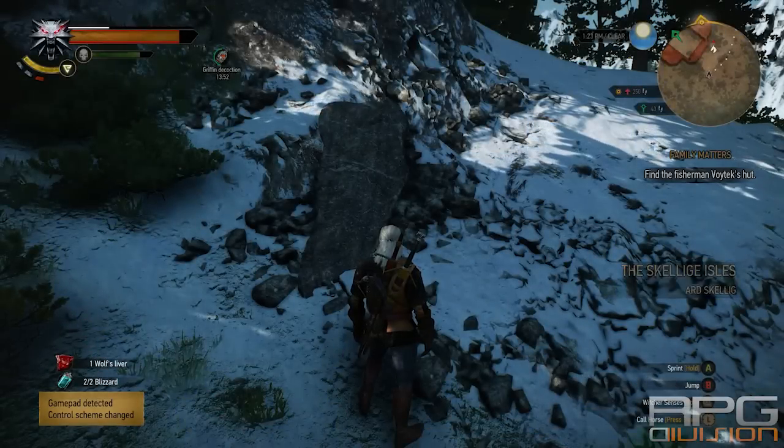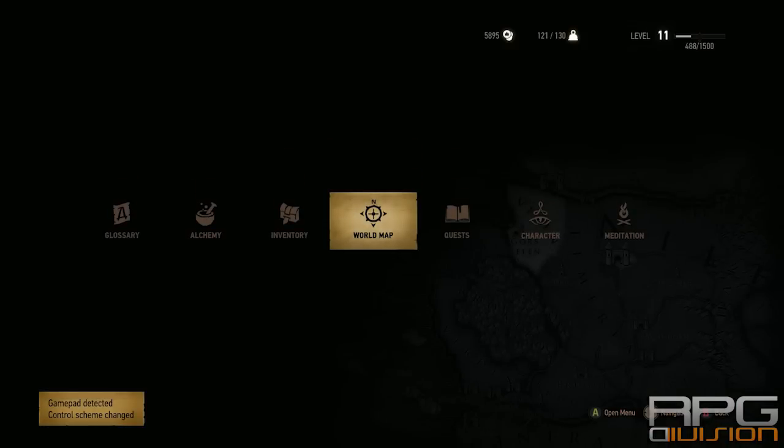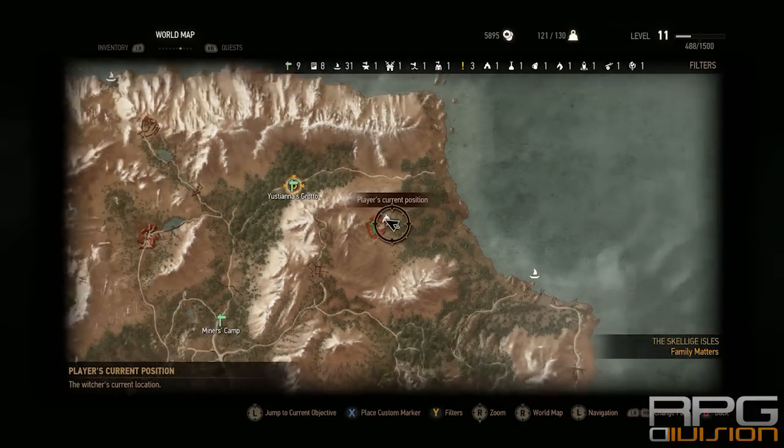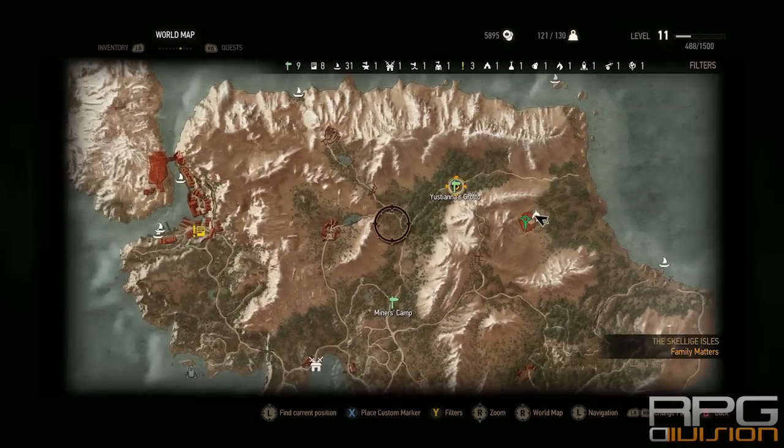Hey guys, welcome back to RPG Division. In this video I'll show you where you can get the diagram for the Enhanced Silver Sword — the Enhanced Earthen Silver Sword. Unfortunately I won't be able to pick it up as I'm too low a level, but I will show you how and where to get it.